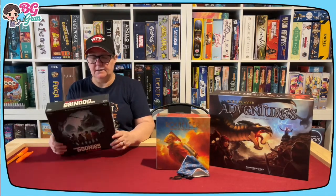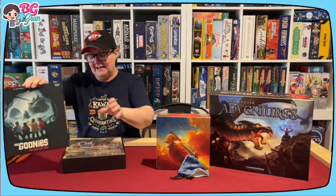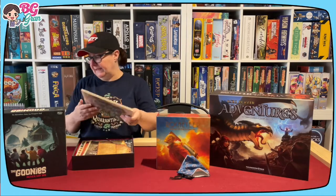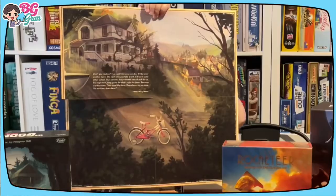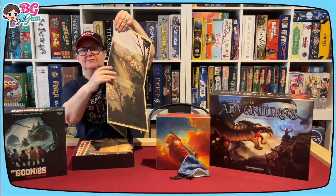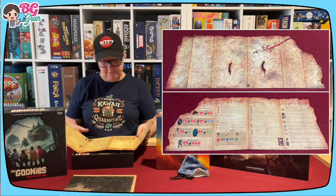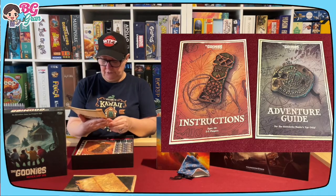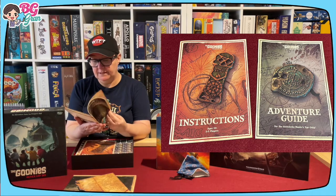Let's look at the Goonies - again we've got those horrible sticky things. I think this one might have been out for a little while so there's probably already unboxings out there, but I'm going to share it anyway because of my own excitement. I'm already loving whatever that is - looks like the caverns. On the back, this is pretty cool - there's that little monologue that Mikey does in the movie that gets them all pumped for their adventure. Sweet treasure map! And it looks like this is a reference guide. The theming on it is really cool. The adventure guide for the Goondocks - Masters Eyes Only.